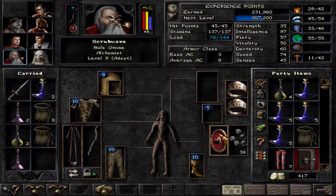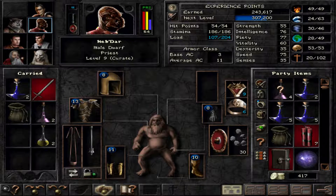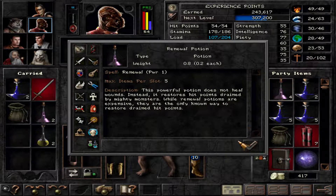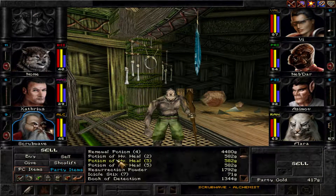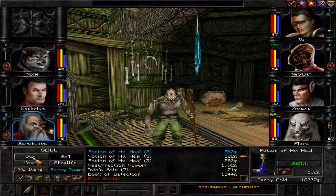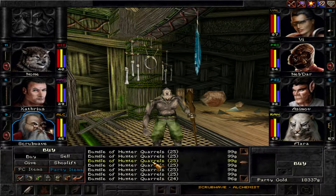Go to our alchemist. We have the potions of cure disease here, heavy heals, and there it is — the purple potions, the renewal potions. Now we're going to sell him these for a nice and hefty plus. Then we're going to repeat this game.